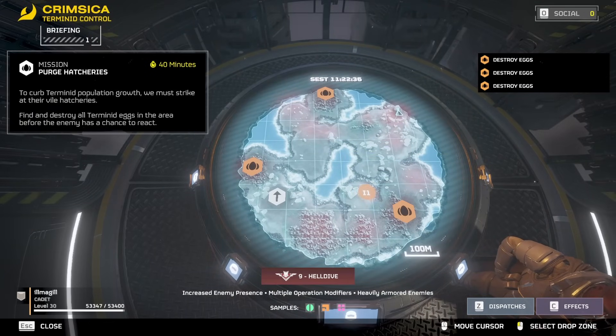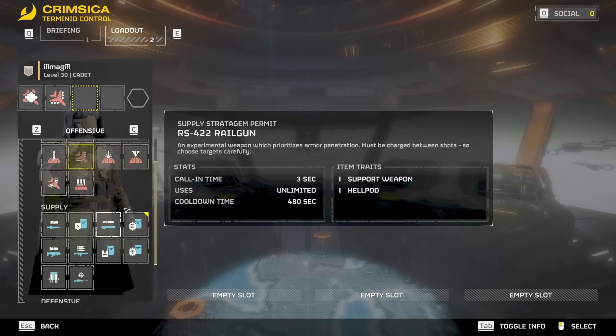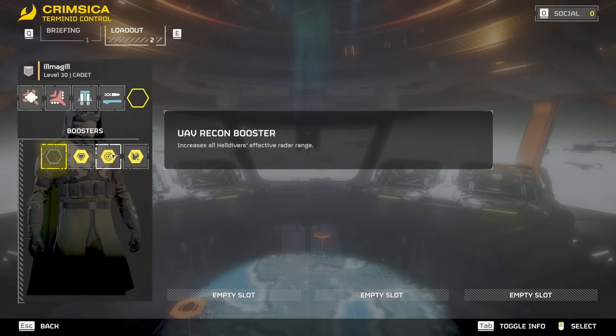It's not actually possible to see the ore veins on this map, to my knowledge. You're going to have to open the map once you're in the game to locate the ore veins, and locating them is a little difficult. I like to use Smoke Strike, Cluster Bomb, Jet Pack, and Railgun when I go solo. Then Vitality.